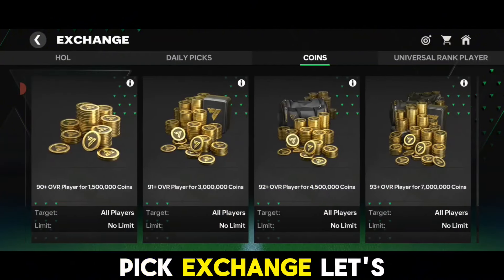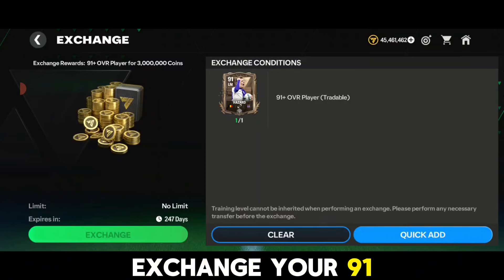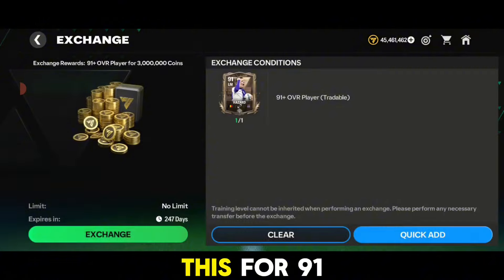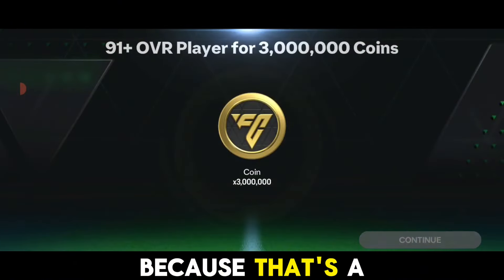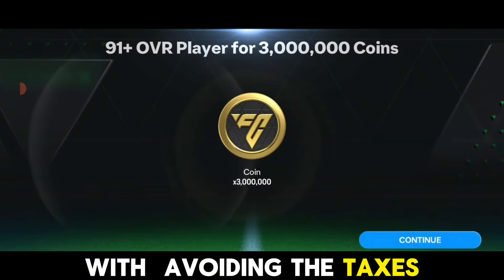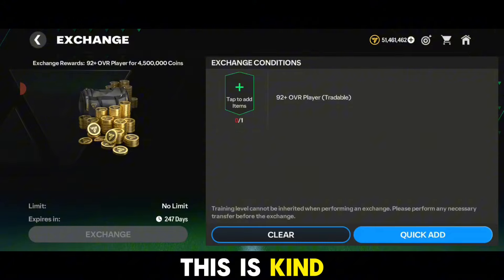You can also exchange your 91 or 92 rated cards for some coins if you want. I usually do this for 91, 92, and 93 OVR cards because that's a decent amount of profit without worrying about taxes — not bad at all.